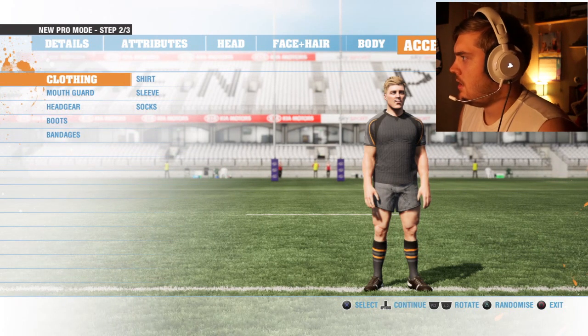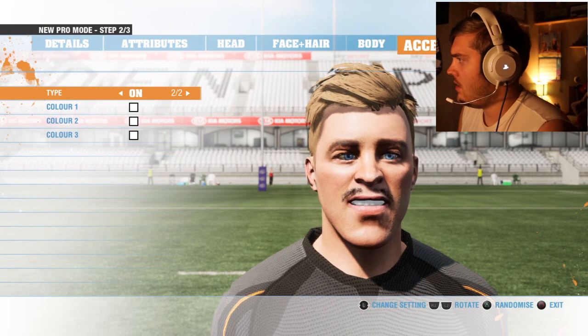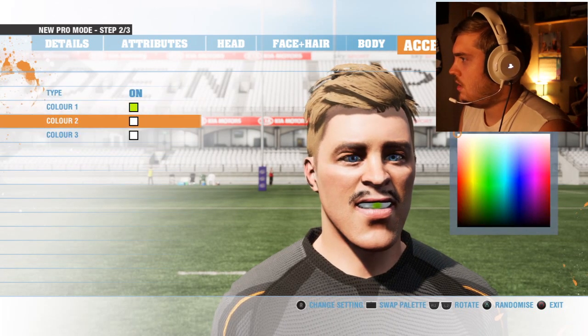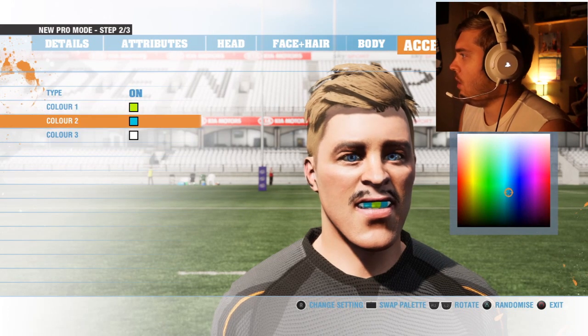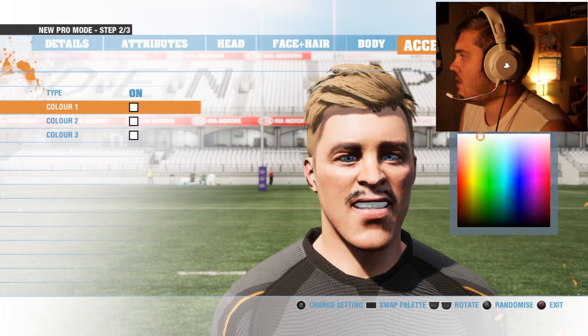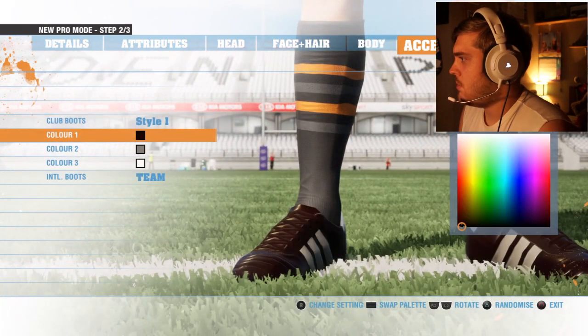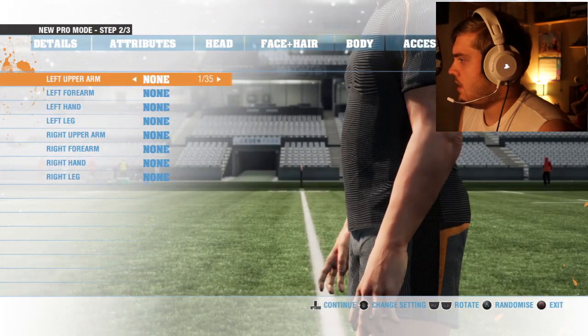Clothing - that's all fine. Mouth guard - should we give him a mouth guard? God, what is that face you're pulling - that is just awful. I don't even know what I'm doing at this point. Boots, on the other hand, they always matter - nice bright yellow boots for Cluelin, there we go. We're done!